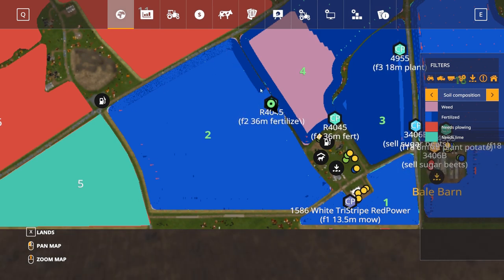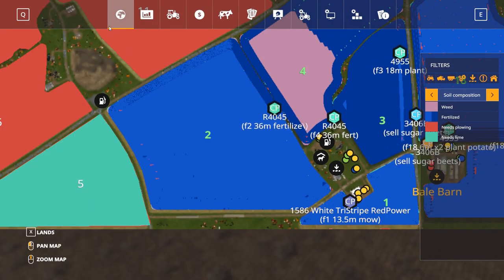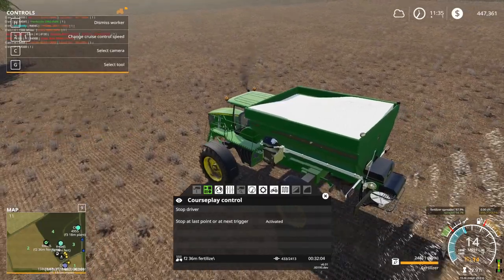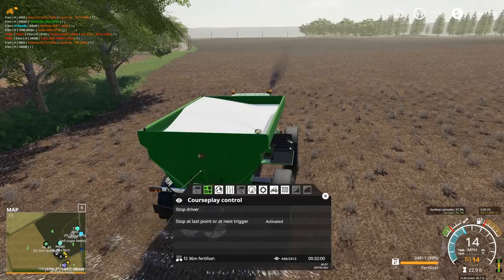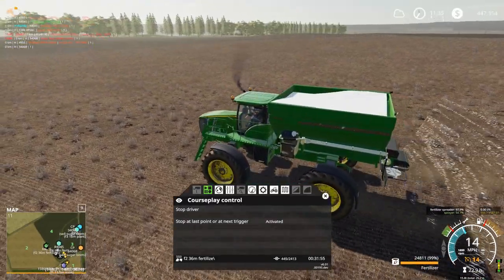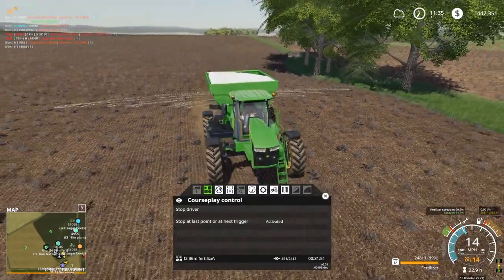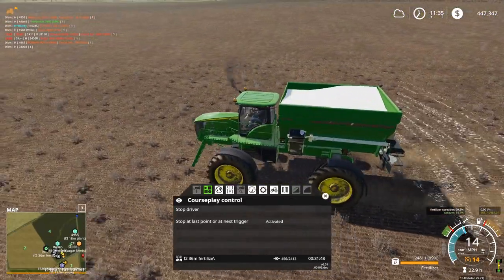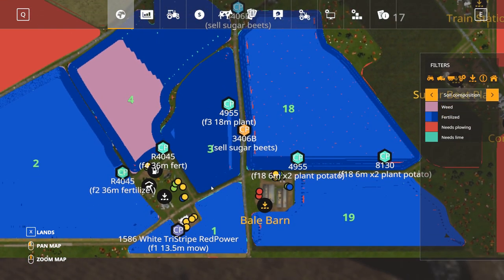And then up there it starts getting a little bit, and then here now it's working. Very weird. I guess I can't see the application rate while he's going. We'll just have to keep an eye on that. He should be able to fertilize this field because I sprayed it — typically with the in-game mechanics, as long as you spray the field you can fertilize immediately after. I know it hasn't grown yet, but should be able to fertilize it, which it is doing somewhat, just not completely.